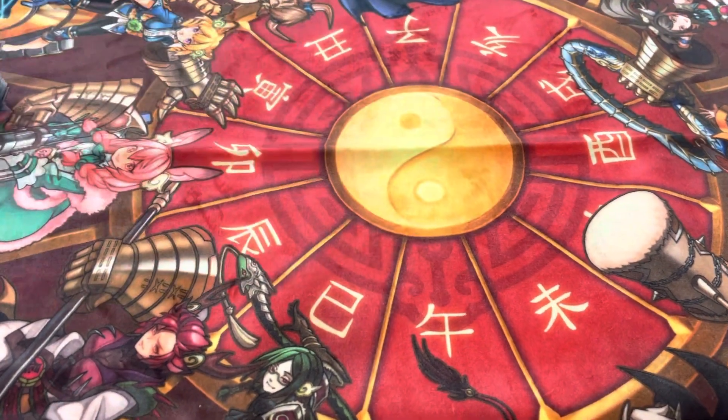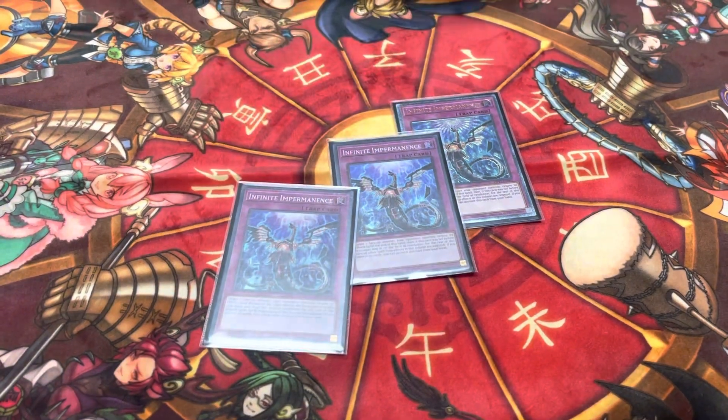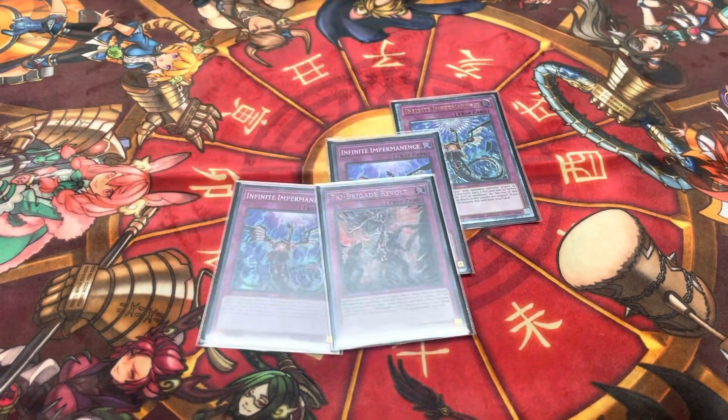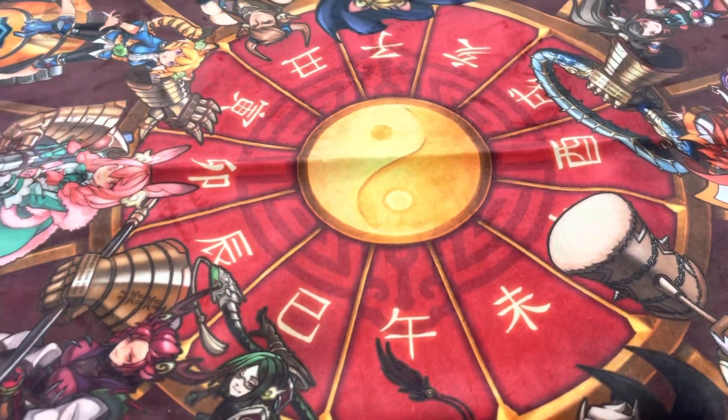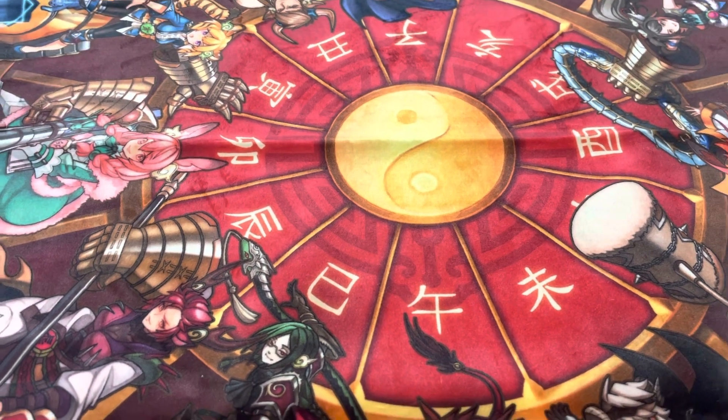One Foolish Burial — combo starter. One Dust — yes, for all the backrow decks, gotta hate on those. Triple Imperm. That's 42 cards in the main deck.